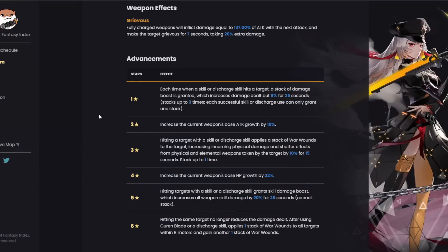Moving on to her dupes — the one-star: each time a skill or discharge skill hits a target, a stack of damage boost is granted, increasing damage dealt by 8% for 25 seconds, stacking up to three times. Each successful skill or discharge can only grant one stack. She is a unit that can pretty much fit on any team because her one-star gives 24% increased damage universally — she can use this on any team. The one-star is going to be a really big power spike.